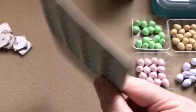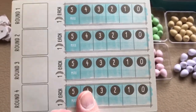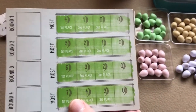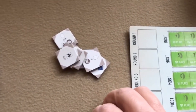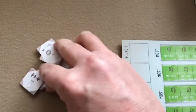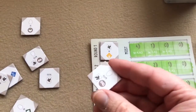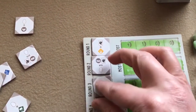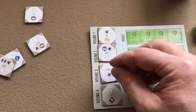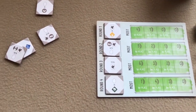Then there's this goal board, which has two sides. I think the blue side is more for beginners and the green side is more for the standard game, so I'm going to use the green side. Then you shuffle up these goal tiles and pick four random goals — you're supposed to draw them from an opaque container so you don't know what you're drawing. The rest of these just go back in the box.